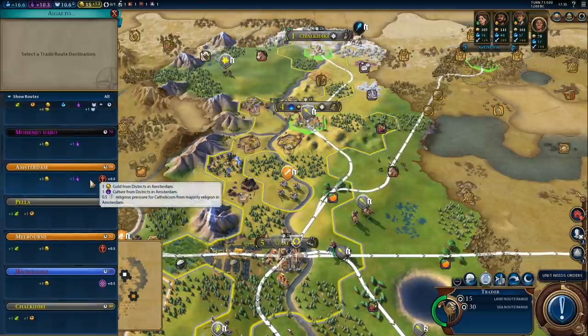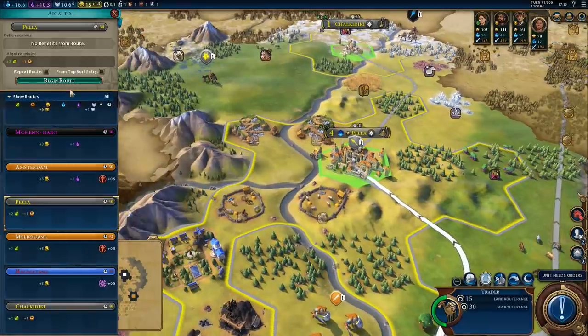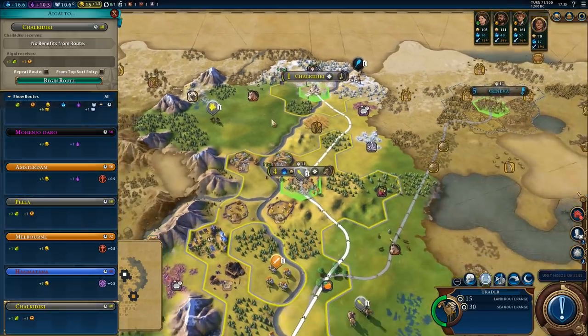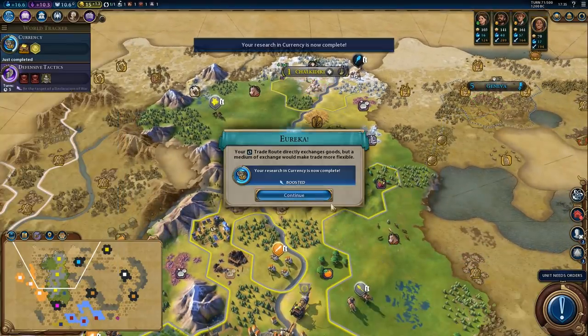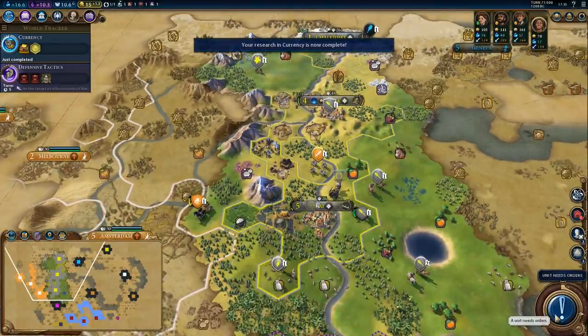What are the other options? There aren't a whole lot of options, honestly. Let's build a road then, we can build it like this. 'Wealth consists not in having great possessions, but in having few wants.'